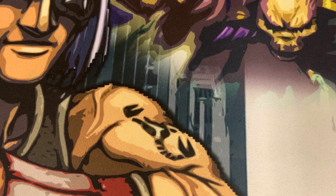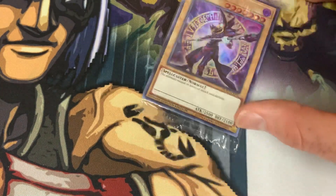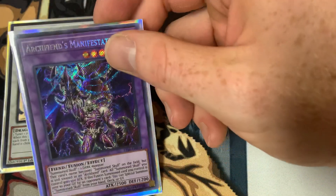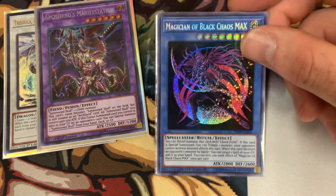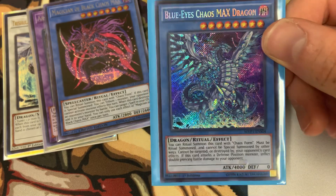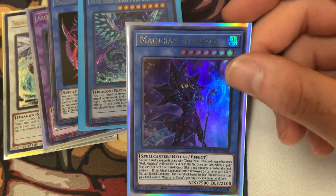On to the cards I paid $2 for. I got a sealed set — I think it has all the reprint alternative art Dupo cards inside it. I'm going to keep that sealed — big fan of sealed stuff. DUDE Trishula — paid $2, might not be worth a whole lot. Archfiend's Manifestation — no idea what it is, but a really cool looking card. I'm a big fan of Summon Skull's artwork so I picked that up. Magician of Black Chaos Max — turns out these are only $0.50, I paid $2, but that artwork is amazing. Blue Eyes Chaos Dragon Max First Edition — this might be a bit more than $2. And a Magician of Chaos, which I think is actually about $2 to $3.